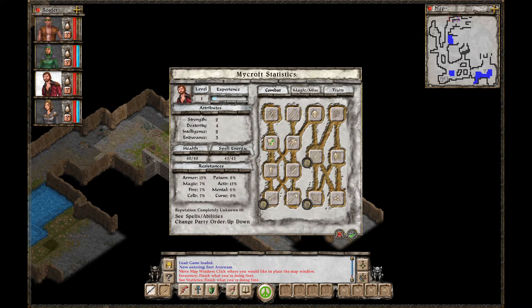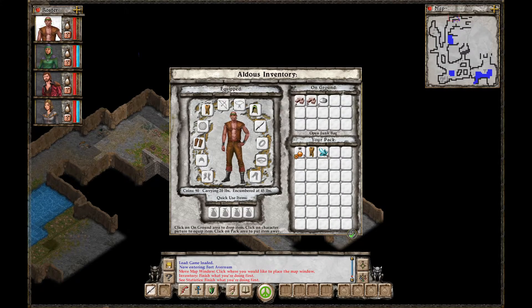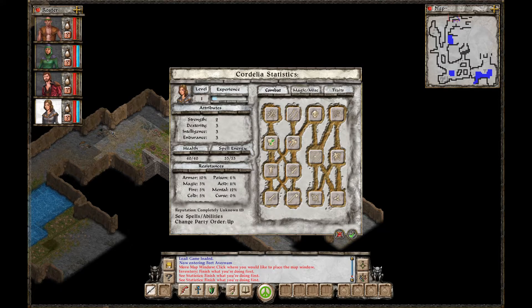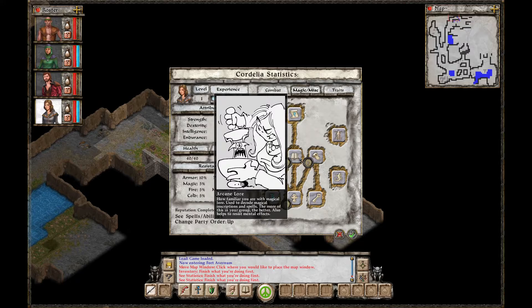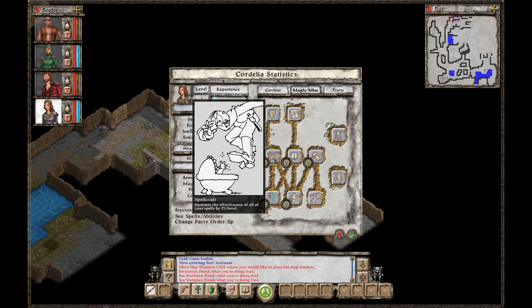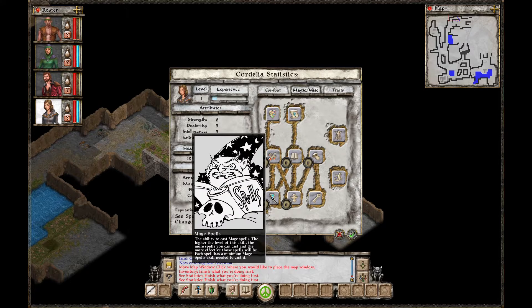He's got 4 in dexterity, so let's go ahead and give our archer the javelins. Oh, he has a bow. Let's give Aldous the javelins then. And then, finally, let's check out Cordelia. She's got 2 strength, 3 everything else. She's got no combat skills, but she's got 1 priest, 1 first aid, 1 arcane lore — how familiar you are with magical lore, used to decode magical inscriptions and spells; the more of this in your group, the better; also helps to resist mental effects. 1 spellcraft: increase effectiveness of all spells by 2% per level. 1 mage spells: the ability to cast mage spells; the higher the level of this skill, the more spells you can cast and the more effective those spells will be. Each spell has a minimum mage spells skill to cast it.